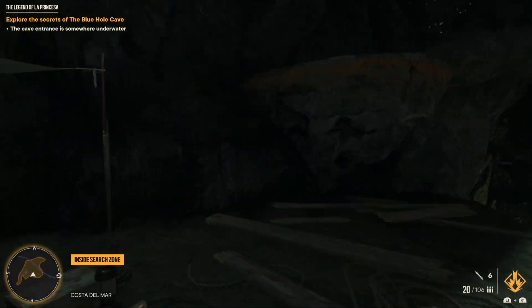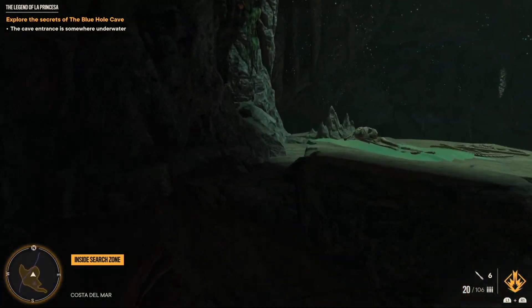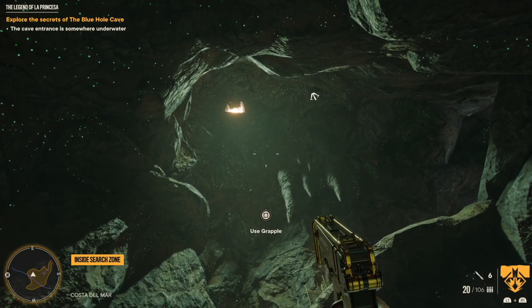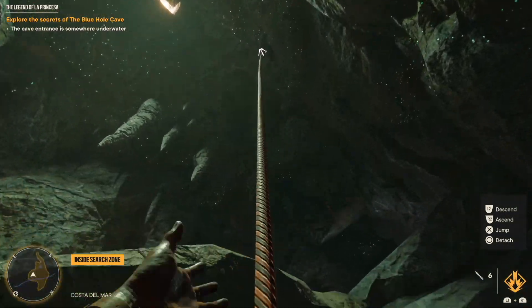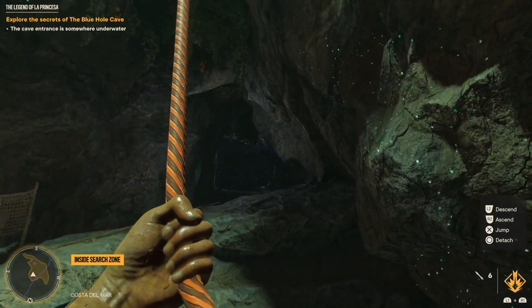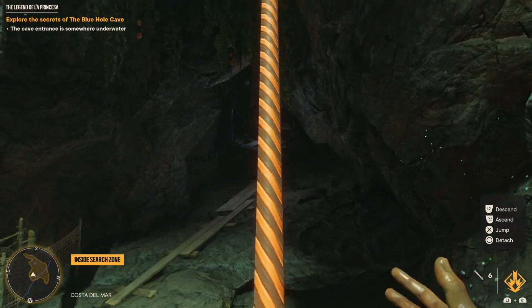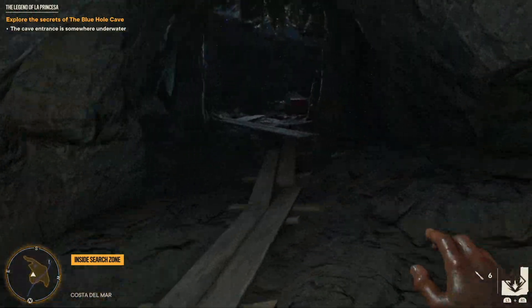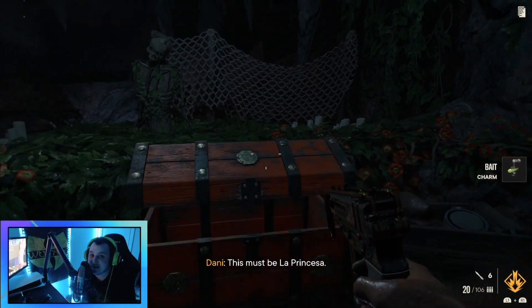That is going to lead you here to this big open cave area. If you look up, it's going to say 'Use Grapple.' This is the part I got stuck on — I literally closed the app and reloaded it because I thought the game was broken since I couldn't find the path in this tunnel. But that's all it was: once you get here, look up, use the grapple, and you're going to find the secret treasure up here.